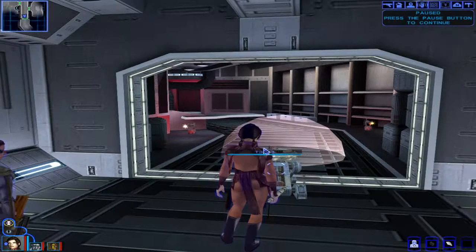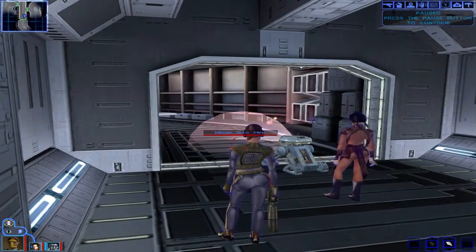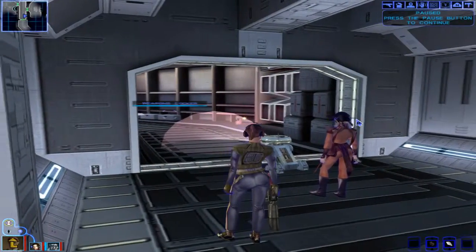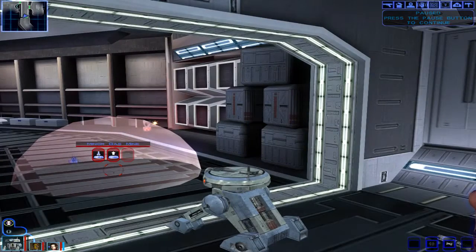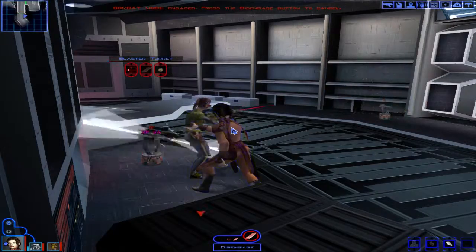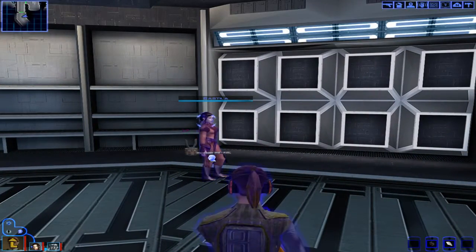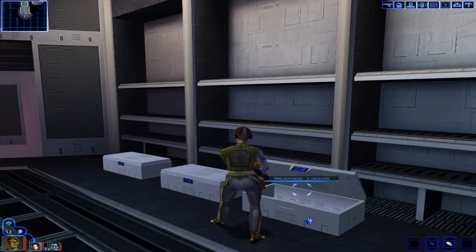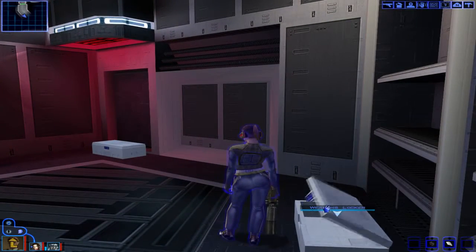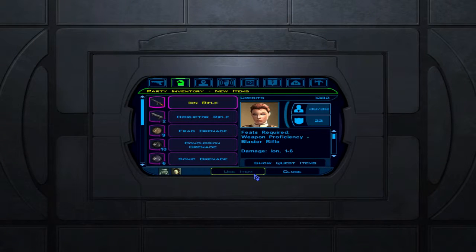I guess I'll have him disable the mine. Let's use the lightsaber through instead of getting into combat unnecessarily. That's again the AI just choosing to run into the room rather than sitting outside with range attacks and not getting hurt as much. Getting some nice loot here. Those are some items for T3.